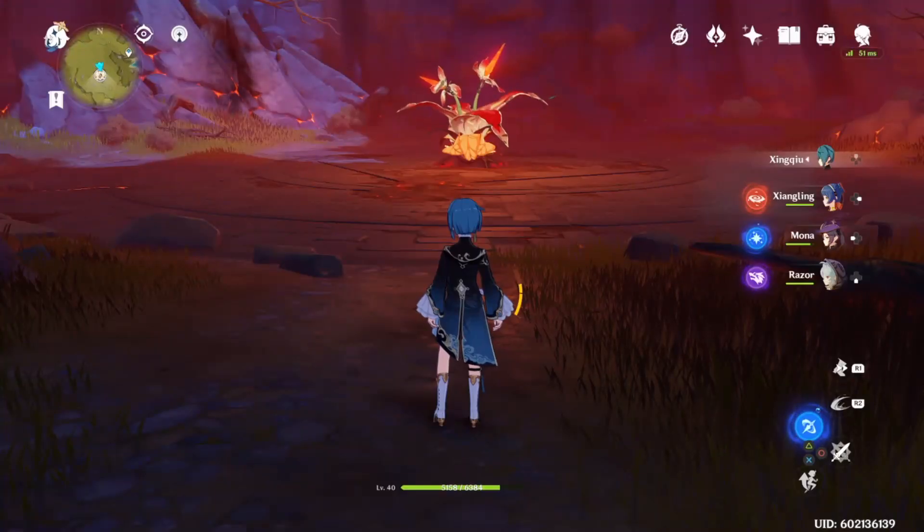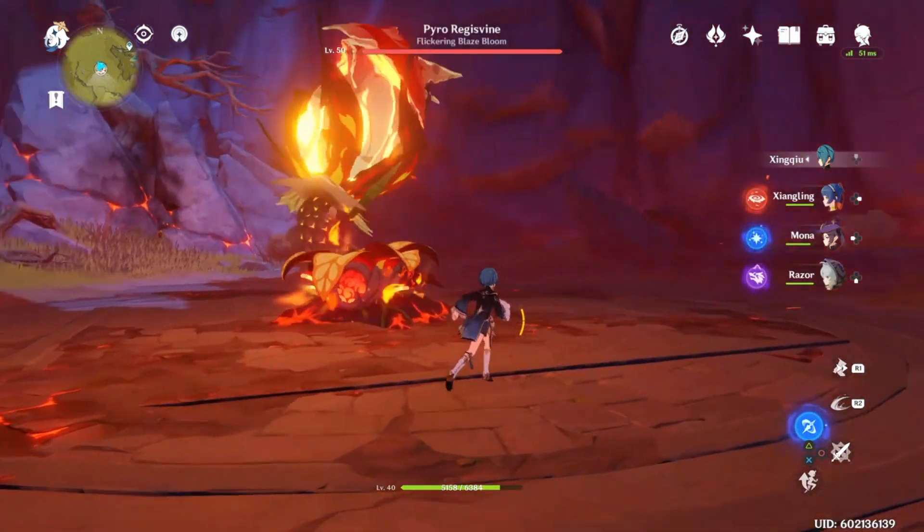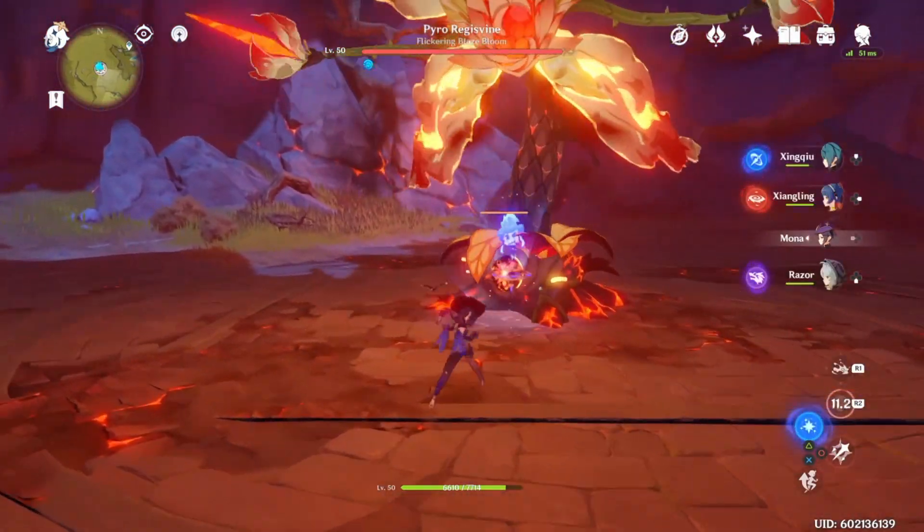We're going to do this boss fight to give a little demonstration of what the kit does exactly. First we're just going to use Mona to break the shield, since it breaks much easier with her.